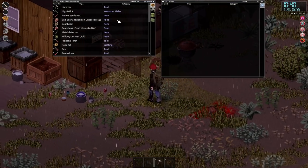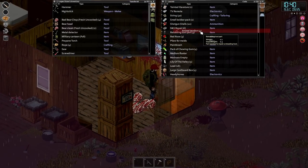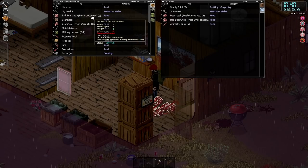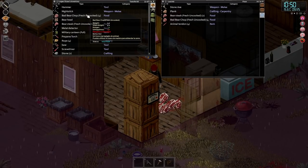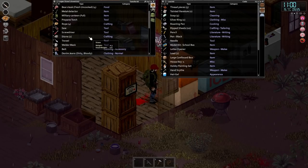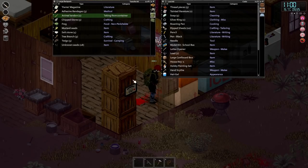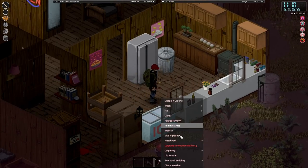Animal tendon - very elastic. It doesn't look like it's going to go off anytime soon. We've got all this - bad steak. I don't know what that translates as. Does that mean it's going to make me ill if I cook it and eat it? I really should have taken it outside to dismember it - now I'm going to have to clean this floor up. But I'm so happy. We've got a bear head - we can make a bear rug. We just need the bear skin.